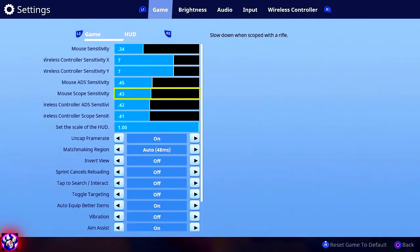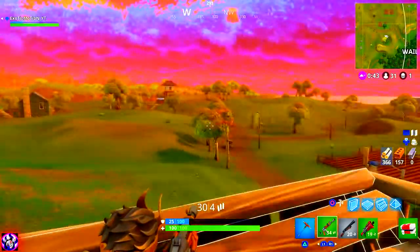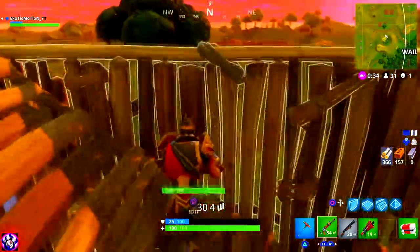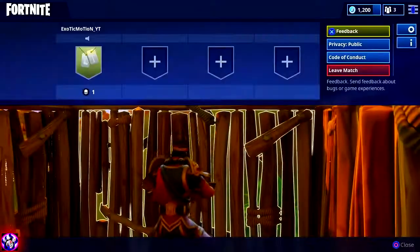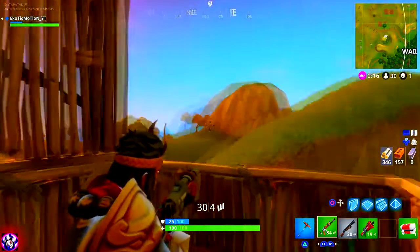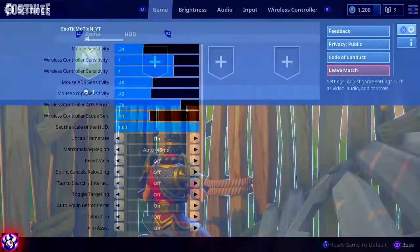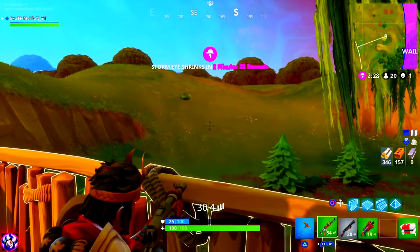Now for the wireless controller aim down sights sensitivity. I keep mine at 0.42. That way when I aim at someone it's not too fast but not too slow. If your ADS sensitivity is too high — like 0.78 — you won't be able to control it, just like hip fire. You want a slight, controlled movement when aiming down sights. It's okay to have ADS sensitivity as low as possible as long as you can still hit your shots.